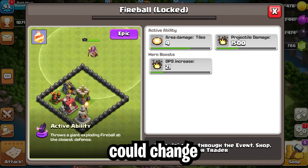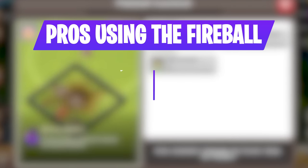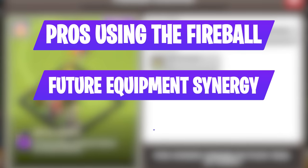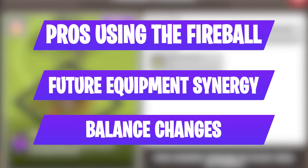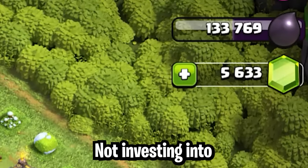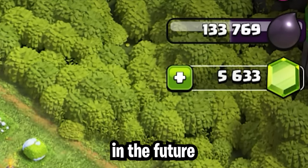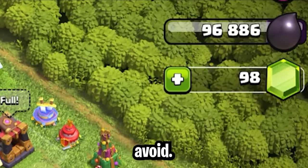A lot of things could change how the Fireball is used — things like how the pros are using it, any future equipment that will potentiate the effects of the Fireball, and any balance changes that Supercell makes. Not investing into the Fireball is a mistake that could potentially cost you 1,500 gems in the future, and thus is a mistake that I would avoid.